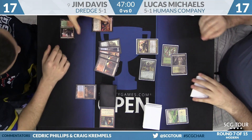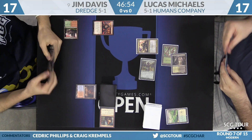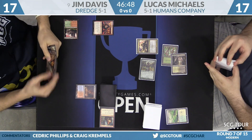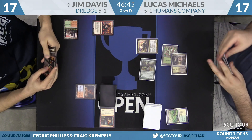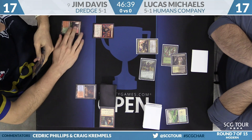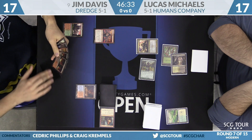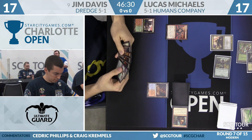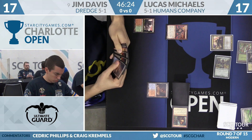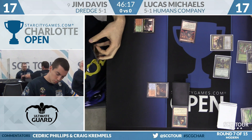Jim already has a Dredger in his hand. It's dangerous to just let them dredge that many cards on the second turn. You're scared of the Conflagrate, but if you let him cast the Reunion, there's a very good shot he just mills into another Conflagrate off of it. Davis will draw — no interest in sacrificing the Neonate just yet, and he's picked up a copy of Stinkweed Imp. Neonate does have Menace, after all.